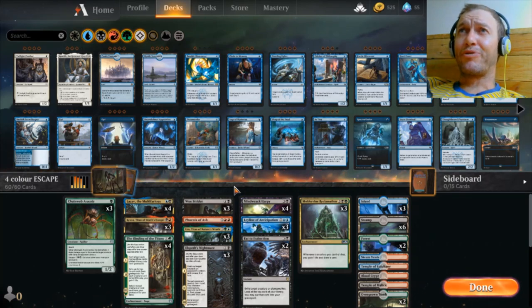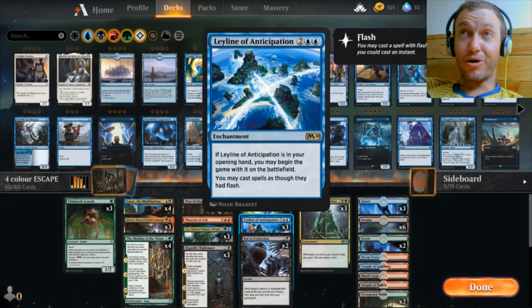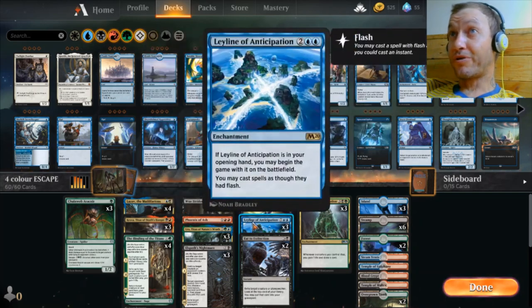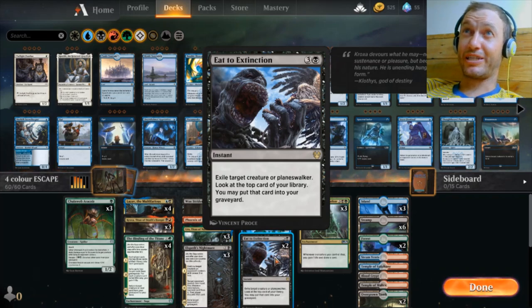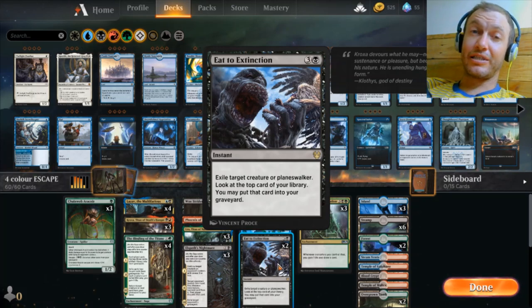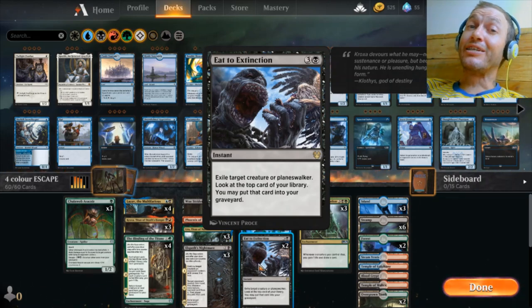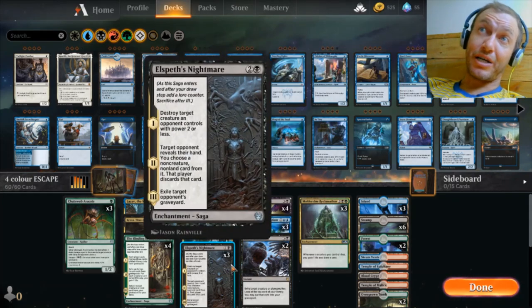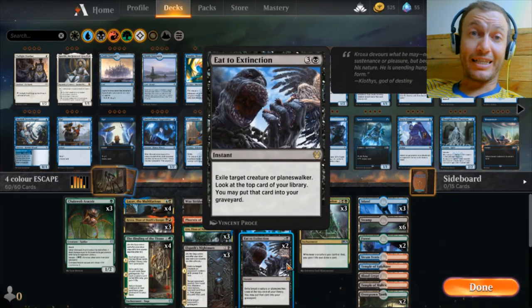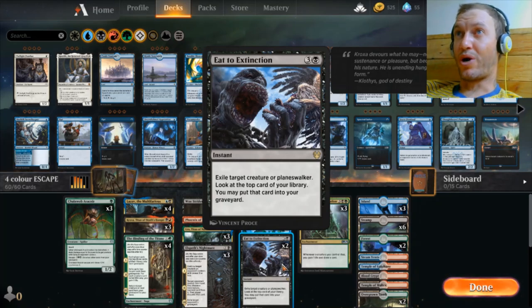Honorable mention: Eat to Extinction. I only have two copies here — maybe you could run three of these and two Elspeth's Nightmare. It's here to deal with a Planeswalker or a creature that's getting out of hand, like a Niv-Mizzet, or something we really need to exile. The other part lets you look at the top card of your library and optionally put it in your graveyard. So if it's a land we don't need or a creature we want to escape, it helps. That's two jobs in one.